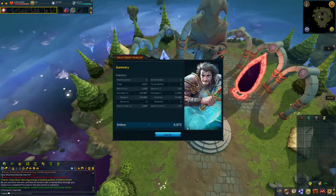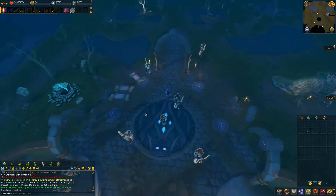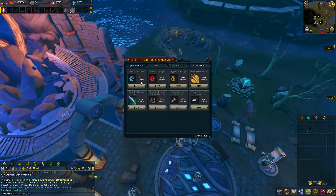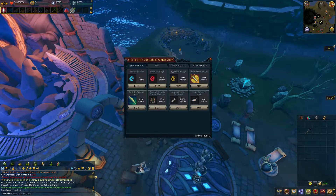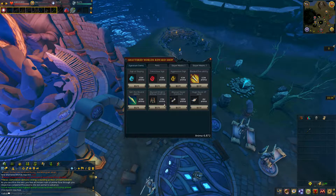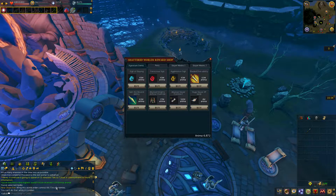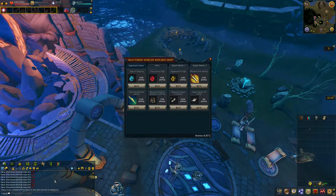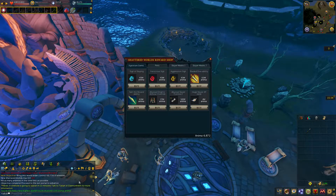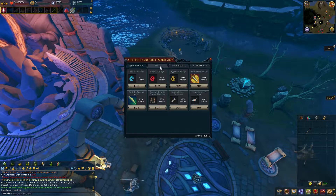We did the first five worlds and got 6,872 anima — it took about 18 minutes. Most of what I earned was just from reaching new highest worlds. So if we redid that run, we'd get like 1k or something. Let's look at the rewards: cheapest reward on this page is an Abyssal Slayer contract, which is 500k anima. So we'd only have to do that run 100 times to get anything. Let's look at pets — cheapest pet is 900k anima.